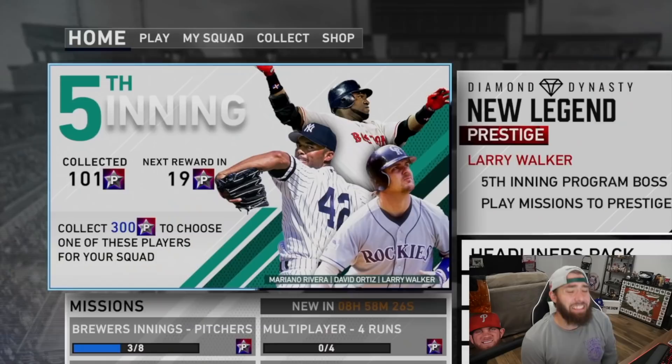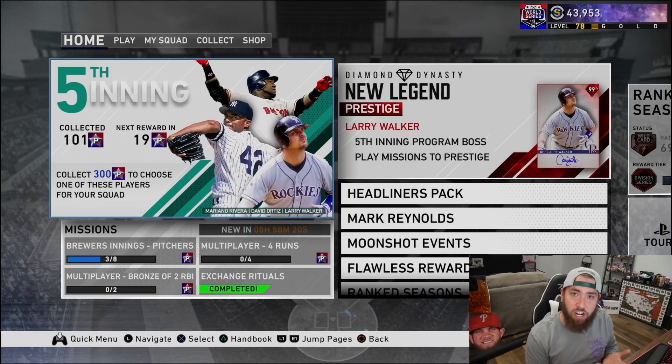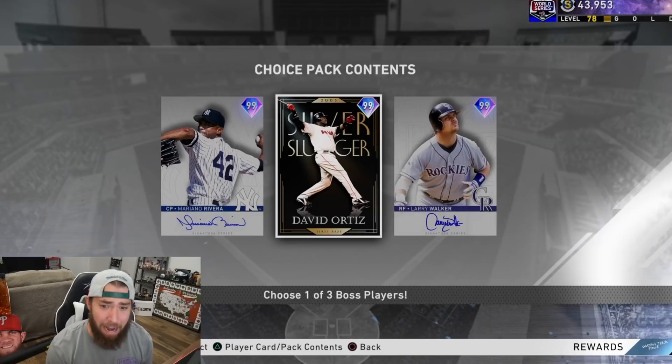Before I debut Larry Walker — I did grab him and put him on my squad — let's break down this whole update. The fifth inning program is insanity, man. This might be the greatest update they've ever done in Diamond Dynasty. The 300 star program pack has 99 Moe, 99 Poppy, and 99 Larry Walker.